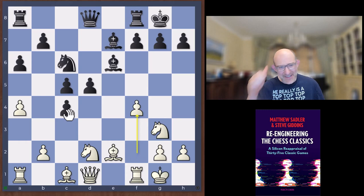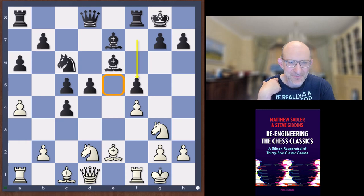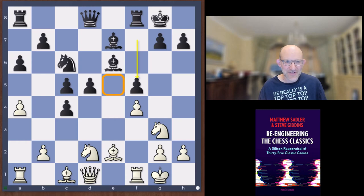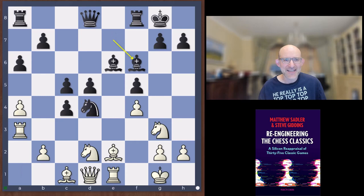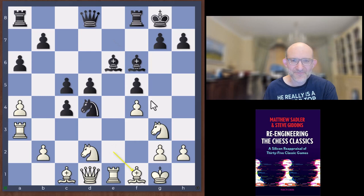Showalter played knight d2, then castles, and f4. I understand the logic — you're threatening f5, and when Black plays f5 to stop it you'll get the e5 square for the knight. But it's costing a lot of time and not really achieving that much. Black isn't particularly stunned by it. You really feel Showalter is on the wrong path here. Rook a1, knight d4 played. Then rook a3, and now bishop f6 — the engine wants g6 very quickly: get the bishop away from f7, off the e-file, and start pushing on the queenside with b5. Black already has a very strong position. After rook a3, bishop f6, bishop f1 was played, and now a6 — Janowski plays g6 here.